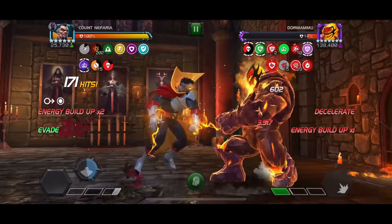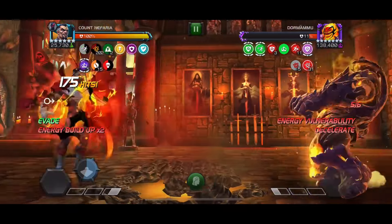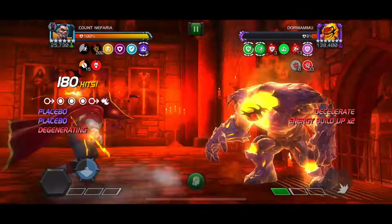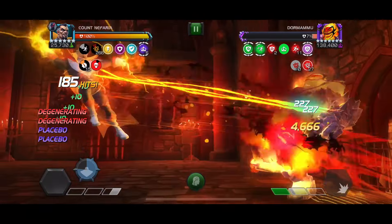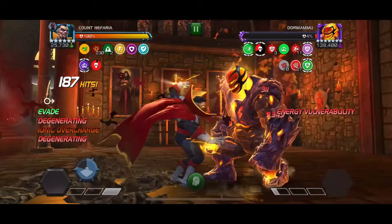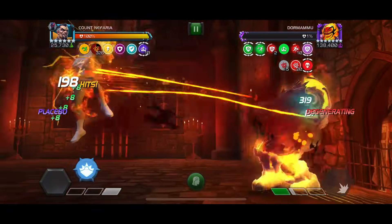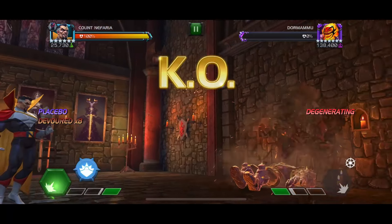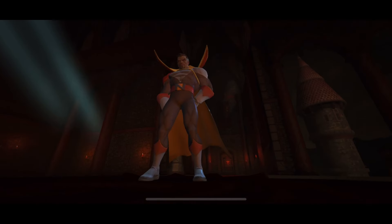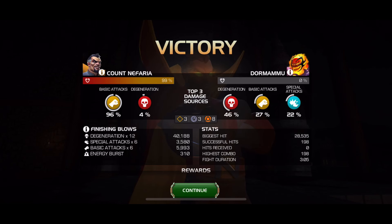If you can evade the champ and their specials are parryable at the end — if you're able to punish it — you're laughing. There's really nothing that can go wrong. This was first try just this morning. I had a great idea for a fight I could do against Dormammu because I believe it has Footloose — and he's dead, he's cooked. When it comes to the distribution of damage, the degen from the node was 46%, but I never looked like dying. Just live through it.